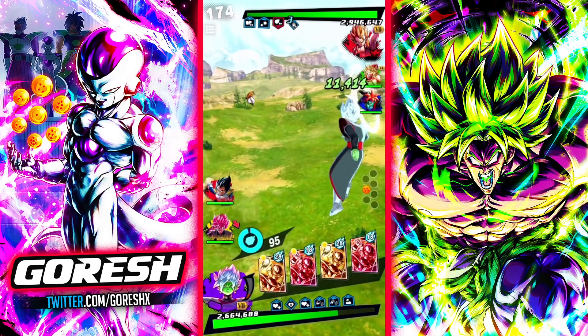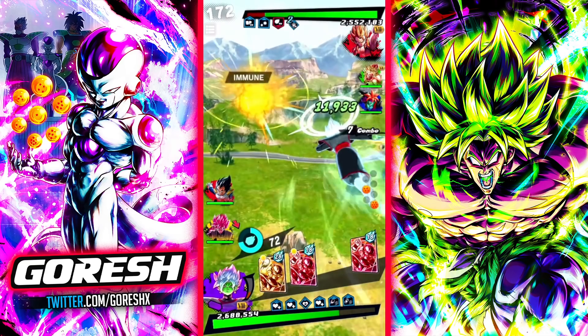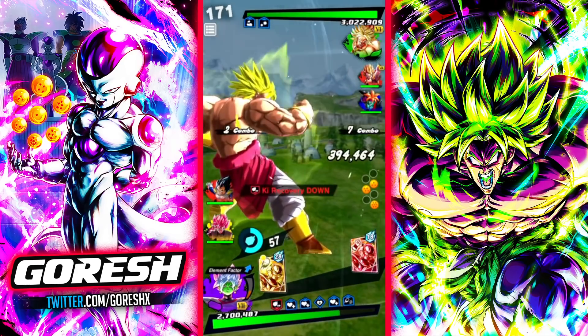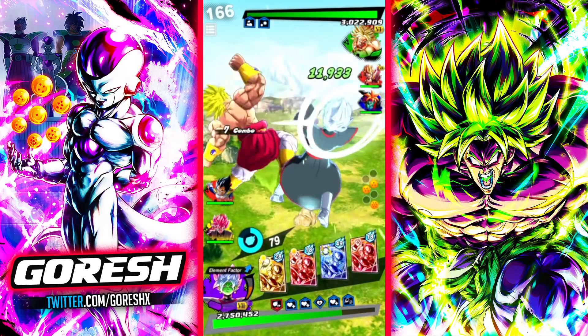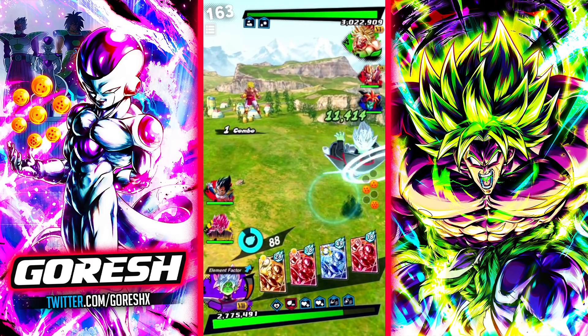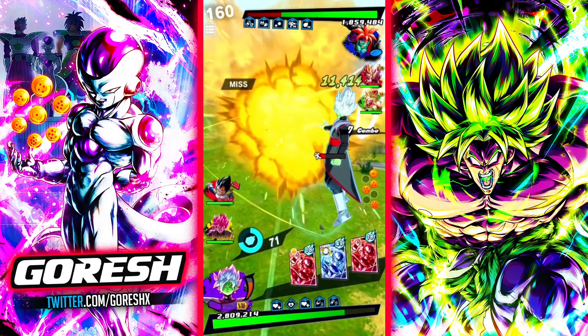I actually probably won't even include GT teams you fight after this because it literally just doesn't matter. Let's see — okay, that's fine. I'm going to bring in Broly into this. Let's go for another tackle here. Do you have a blue card? No. Okay, bleed — that's a lot of damage. Let's get bleed going.